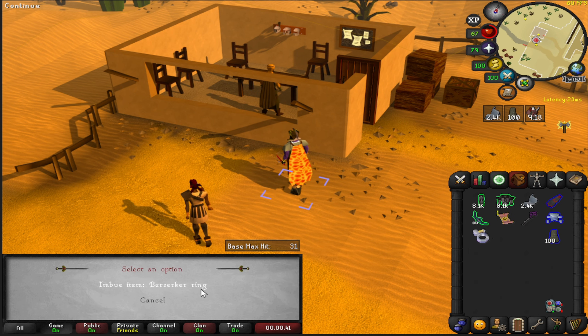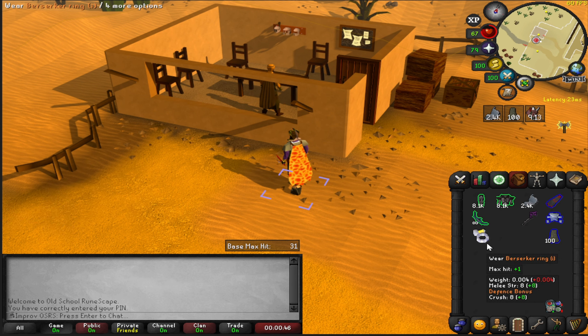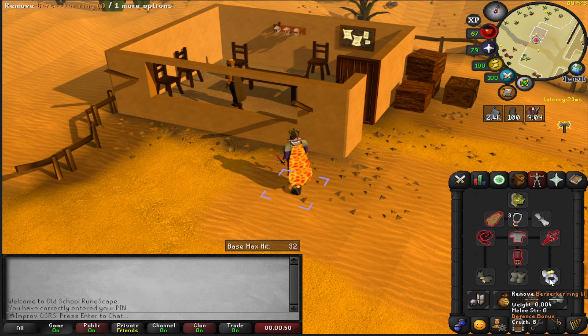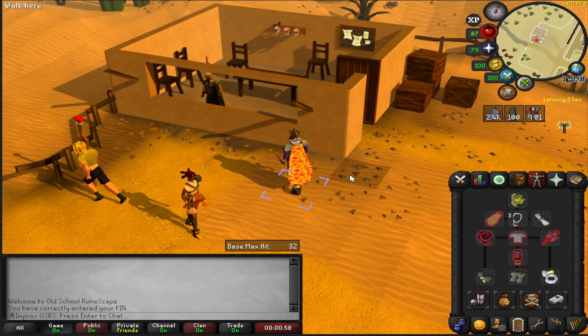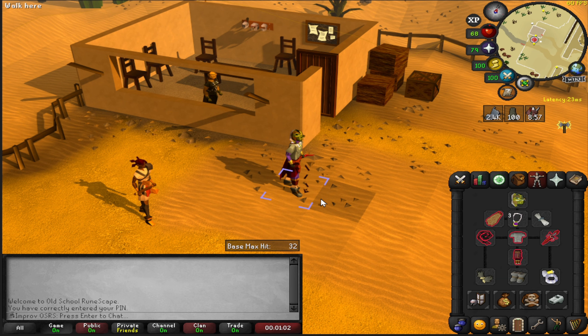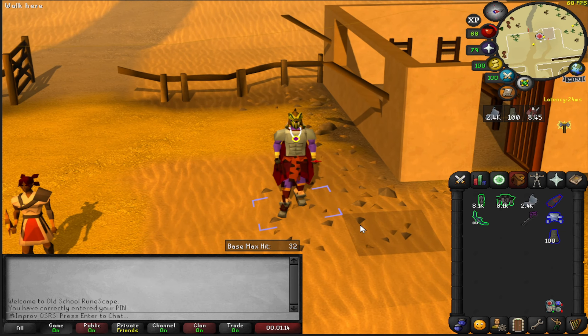The Berserker Ring gives plus 4 Strength right now. Use the Scroll of Imbuing — boom, imbued item — boom, plus 8 melee Strength. This is a pretty big difference. One of the main reasons I wanted this is Tormented Demons — Arclight just thrives off melee Strength bonus. Going from plus 0 to plus 8 gives like four extra max hits or something. Pretty insane upgrade — we're looking juiced.